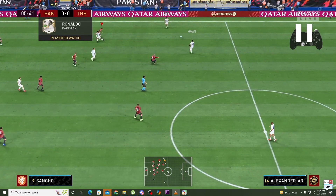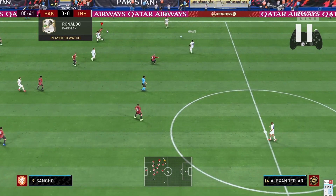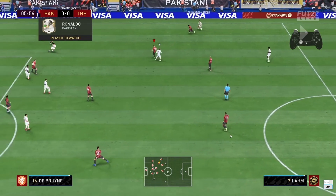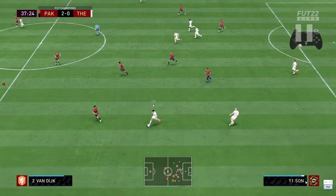The moment he passes back and I see an opportunity to press, I hold R2 and run towards him quickly. Then I switch to KDB to try to cover this pass while holding second man press with Sanchо. This guy is now confused about where to go and I end up getting the ball back. That's the skill right there.